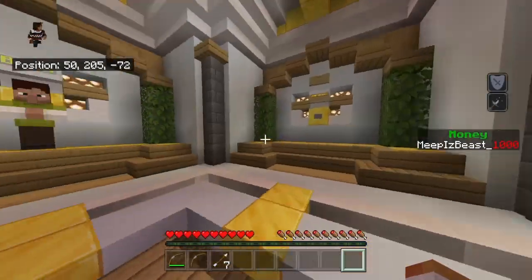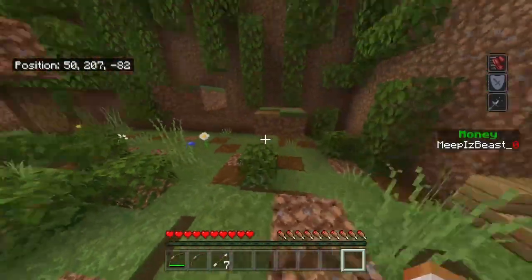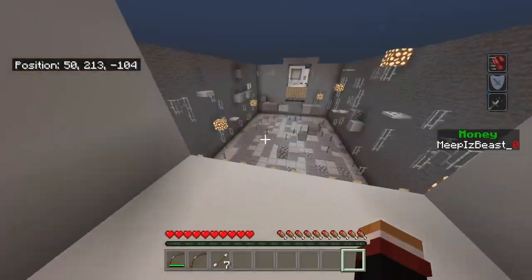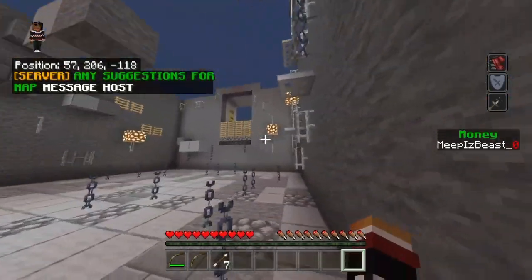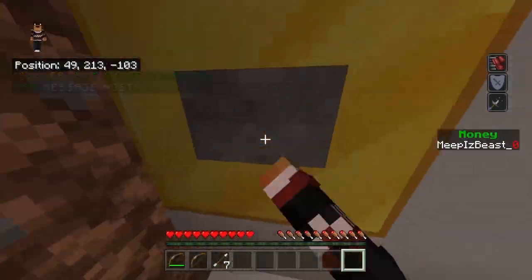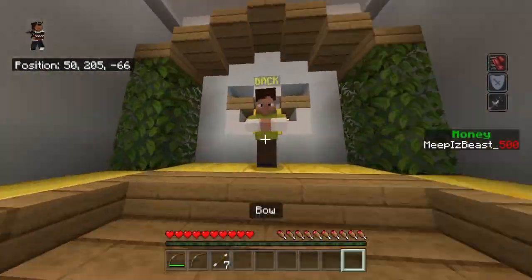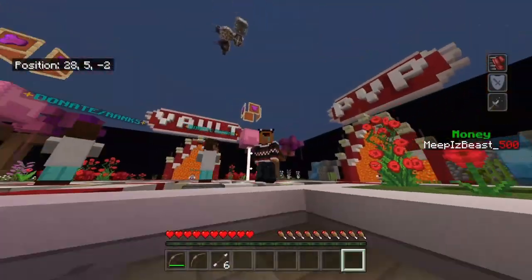There are going to be multiple minigames, but for right now there is only parkour — I think there are three parkours. You can buy speed and jump boost to do the parkour. The first one is pretty easy, and there are a few little shortcuts and cheats you guys can find. You can get a reward — this one's 500 — or keep going through the parkour to get a bigger reward. It sends you back to the start, not to spawn, so you can just keep grinding the parkour. I am going to be adding more things to minigames, like mob fights.